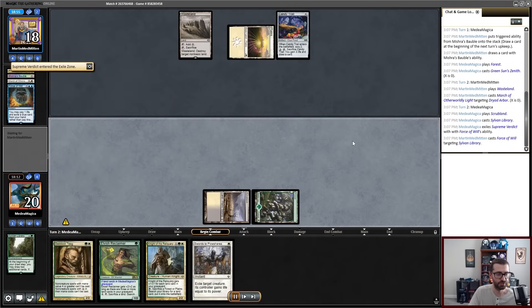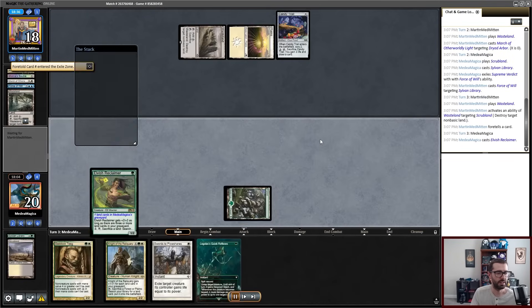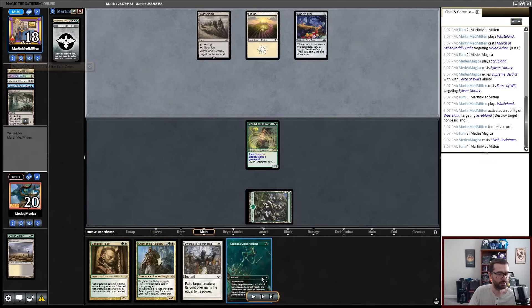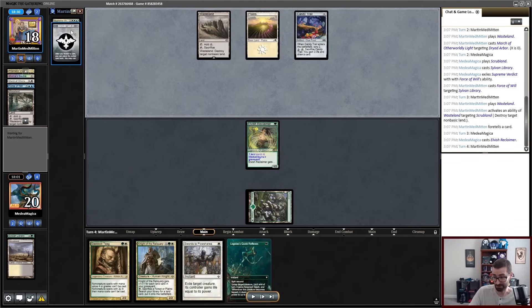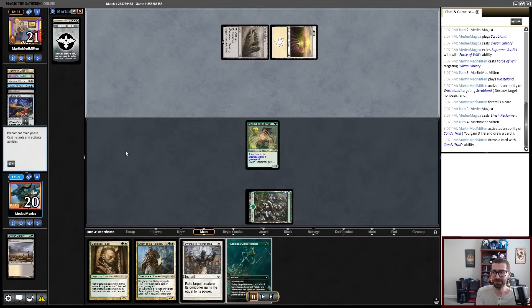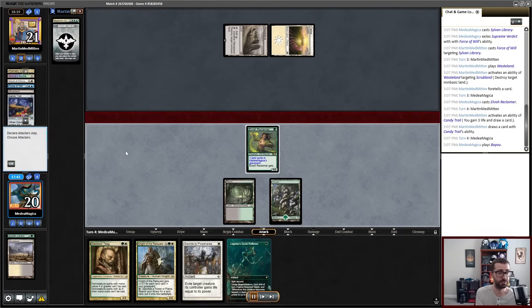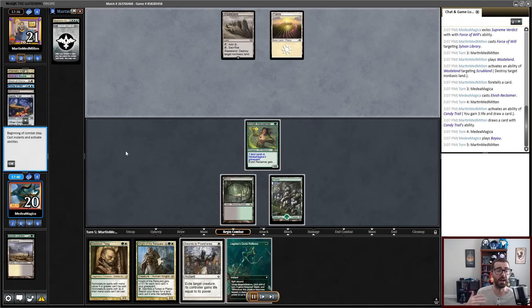For game two here, I'm going to be on the play. I kind of start with some rough opening hands. And opponent plays a Candy Trail, which is a bit of an odd one. We get to go and just do a little bit of acceleration. My mana's going to be a little awkward in this game. My opponent opts to March of Otherworldly Light my Dryad Arbor, and then I lose this Sylvan Library. With my opponent having multiple Wastelands, I now can't do a lot.